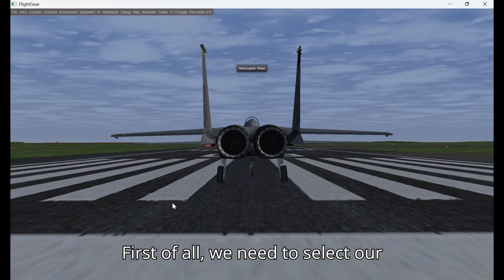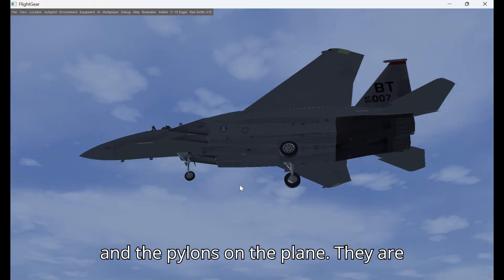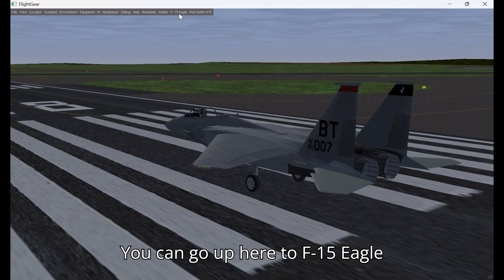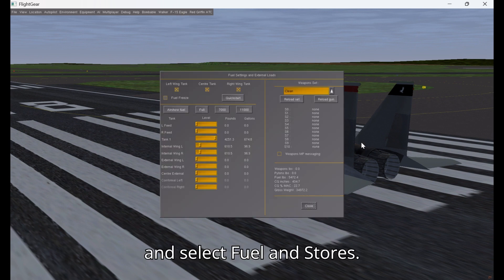First we need to select our weapons loadout. You can see the wings and pylons on the plane are bare — I don't have anything on them. You can go up to F-15 Eagle and select Fuel and Stores.